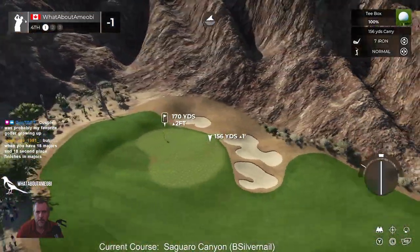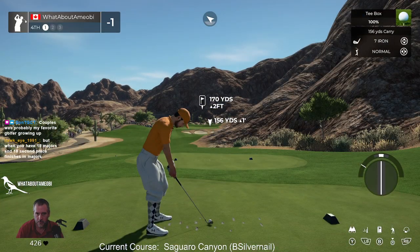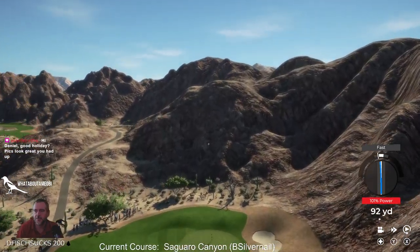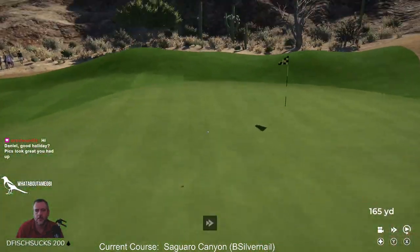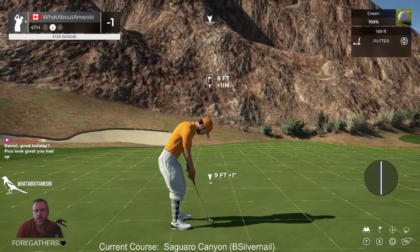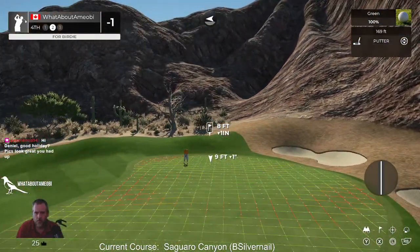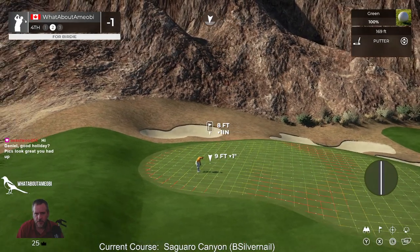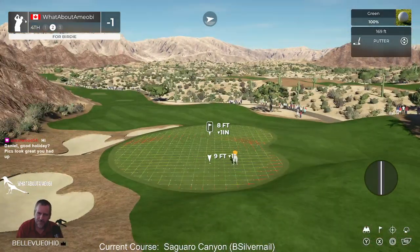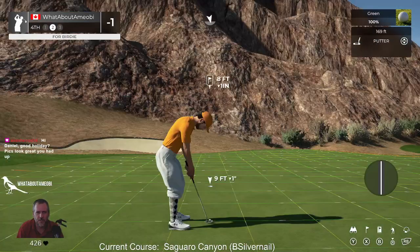It's an interesting par 3, kind of tucked into the mountains here. You see that in the mountains, in the desert a lot. That was always going to be a bit faster after I slowed one into the water. Green speeds are 169. That's reasonable. I like the ridges are relatively subtle — they're not crazy. Maybe these mounds are a little too big back there, but that seems to be the style.